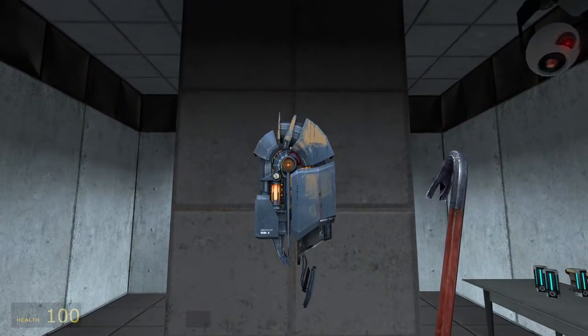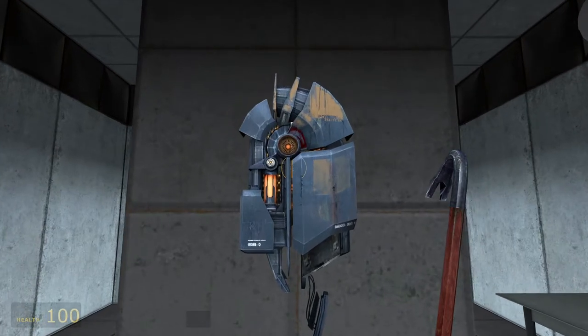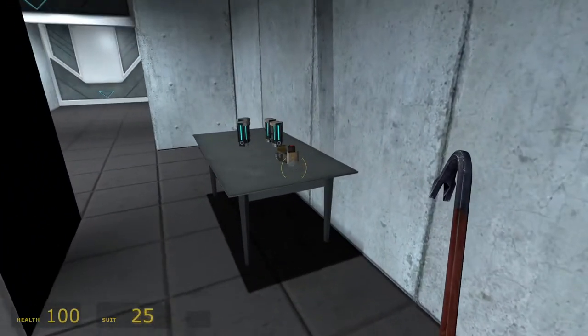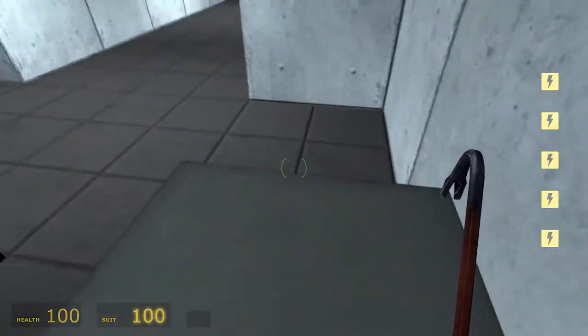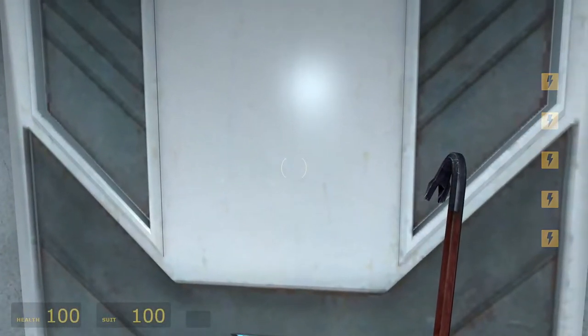This is a Blappature HEV charging unit. When you're running low on power, step up to any charger and hold your use key. Your suit will recharge gradually, until either your suit is full of charge, or the charge unit is depleted. Individual batteries may also be used. If you pass through anything dangerous, your suit will automatically heal you, even if it's low on power. As long as you don't get hurt for too long, you'll be fine.